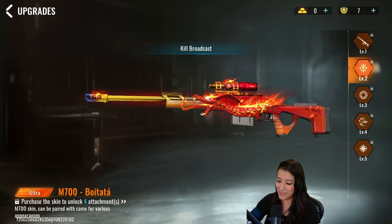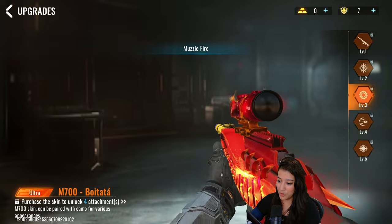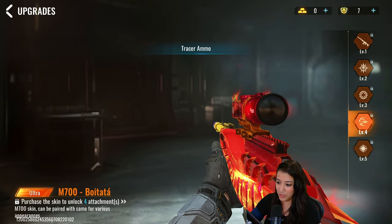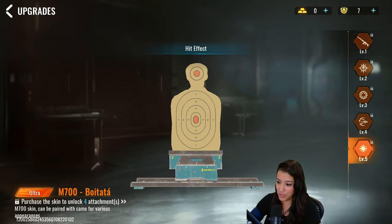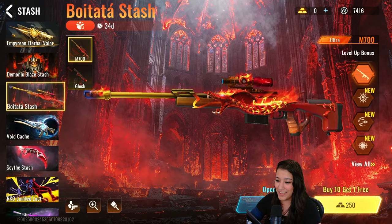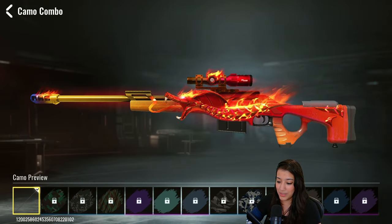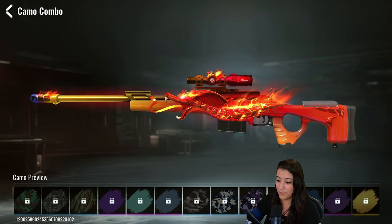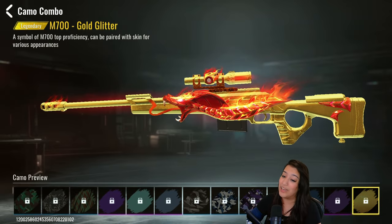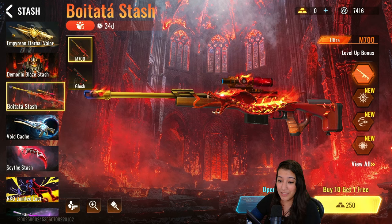We have muzzle fire and some special effects coming off of this gun. We also have tracer ammo, and then we have a hit effect — oh my god, that's like an explosion! That looks actually crazy. So that is the skin. Let's see what it looks like with some of the camos, specifically the golden camo. Not going to lie, that looks hot!